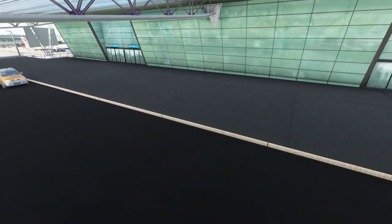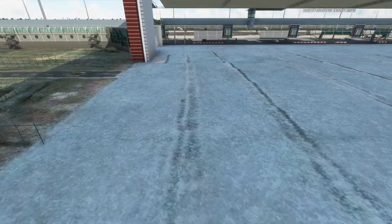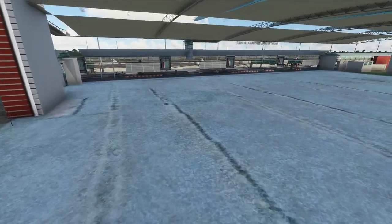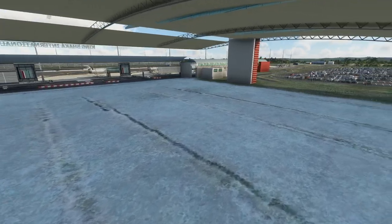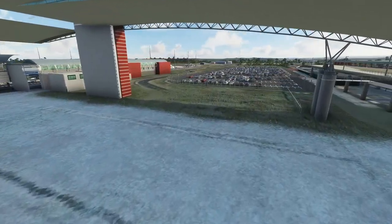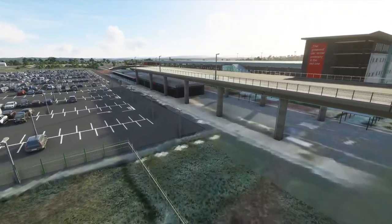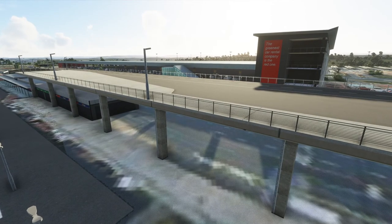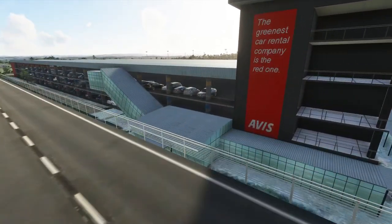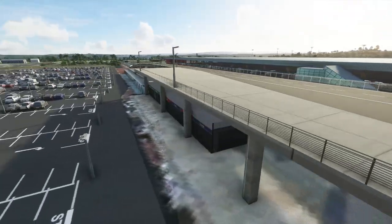There is a ground parking lot right behind the first couple of gates that looks great — it would be nice to see this quality applied to the others. I'm not sure if there was a limitation with the SDK or an issue with the DLC itself, but I hope it improves in an update. Setting this aside, I would still recommend this and give it a 78% rating due to the ground textures.